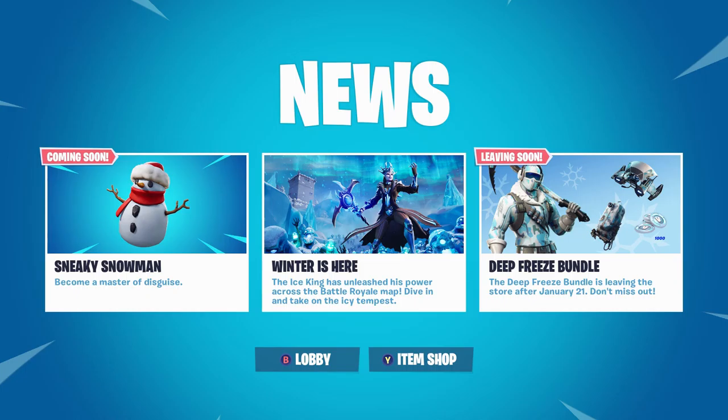My name is Parker. In this video I'll be talking about the new Sneaky Snowman coming to Fortnite. Basically, this is Bush 2.0 — Fortnite is going to put props all around the map that look exactly like these Sneaky Snowmen. You'll be able to find them in chests and floor loot, put them on just like a bush, and hide as these Sneaky Snowmen.